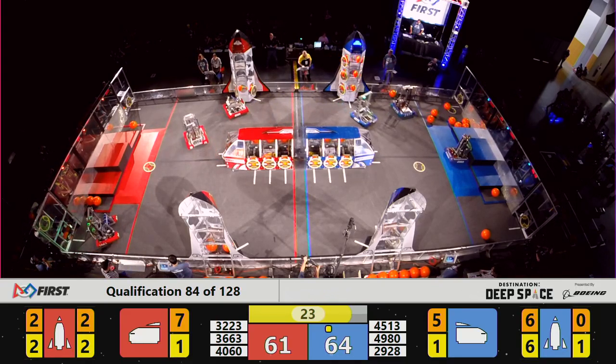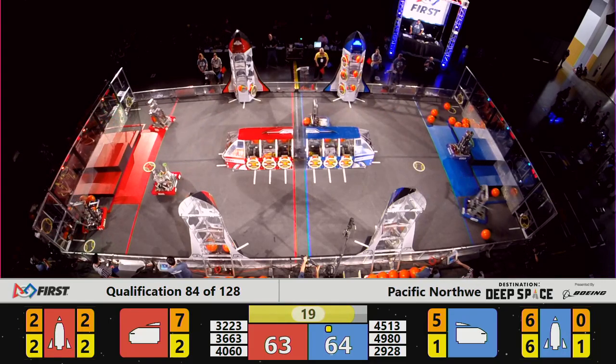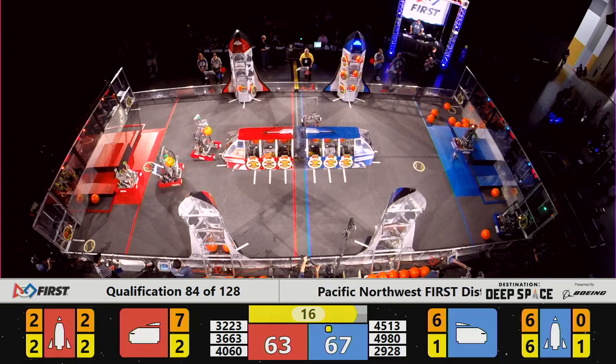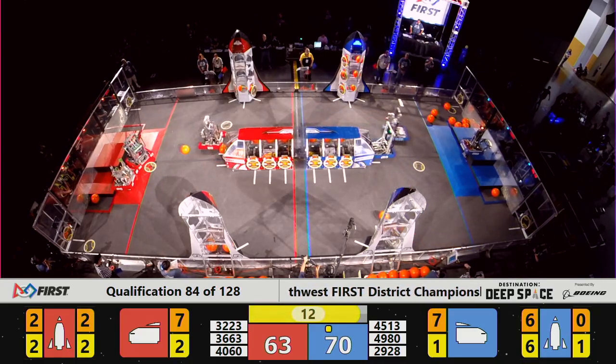Rocket complete! Ranking point earned, Blue Alliance. 64-63 — very tight on our match score. Viking puts cargo onto the cargo ship. 45-13 comes back out with another hatch cover.